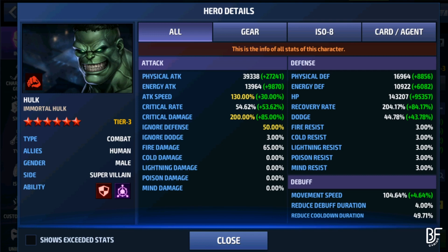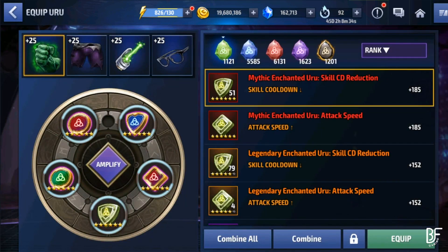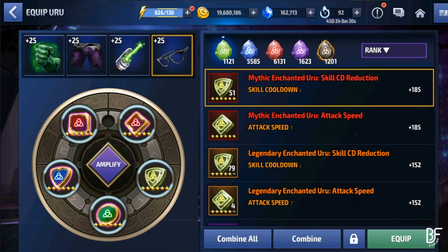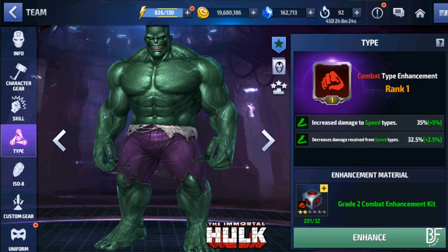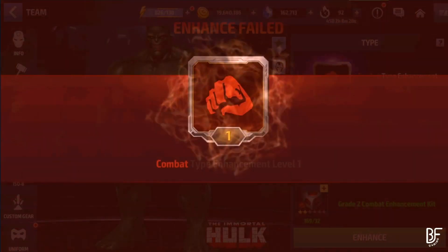Almost around 39,000 physical attack, and with this team his HP is 143,000. The rest of the stats are also good. I have also changed his URU — I've given him the Heal Odin Blessings in each and every slot. The rest of the Odin Blessings remain the same as his PVE video.